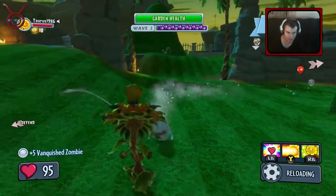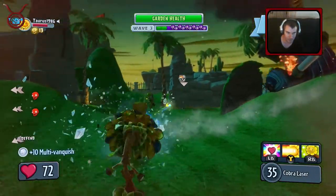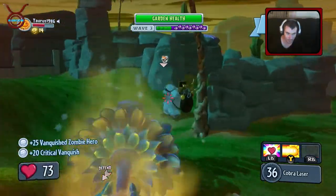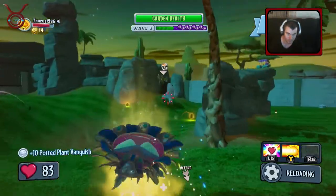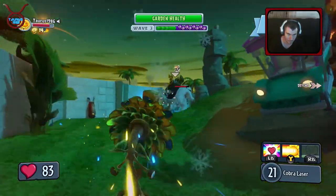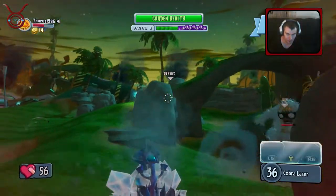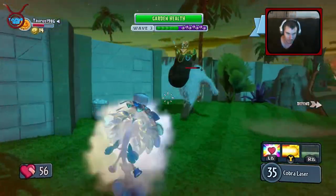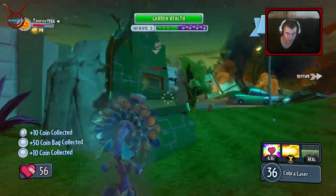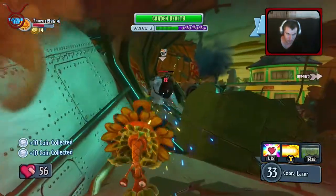These are the little mini Yetis I was telling you about. I'm frozen! There he is - he's dropping coins. I'll take those coins. There's only a small group so I can take them down. My garden is doing pretty well on its own defending itself. Where is this guy going? This is dangerous chasing him around the map. I wonder if I kill him whether I get extra coins.